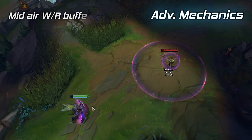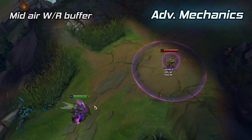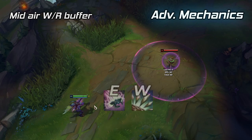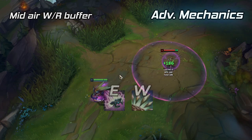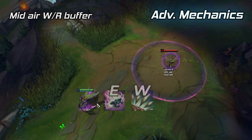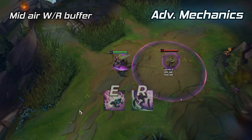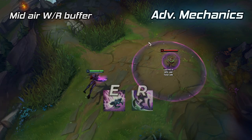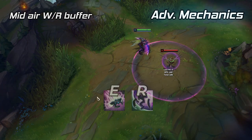Another mechanic is to buffer your abilities. All you need to do is leap followed by either W or R mid-air. What this does is make your W or R go off right as you land, so you don't have to bother casting it on the ground. It's a simple animation cancel that can be useful in some situations, but for the most part it's just a nice little trick.